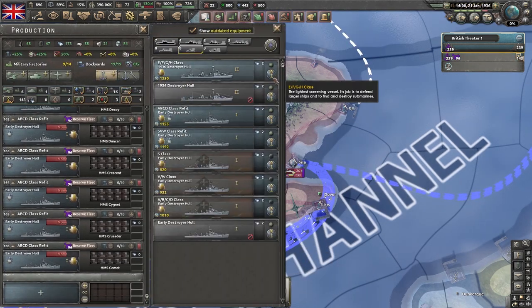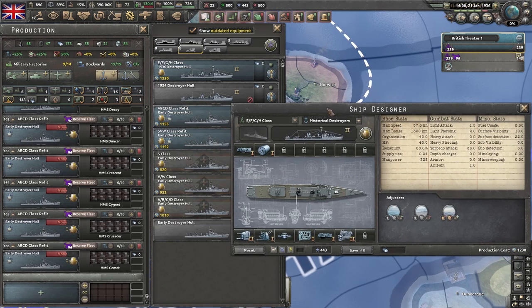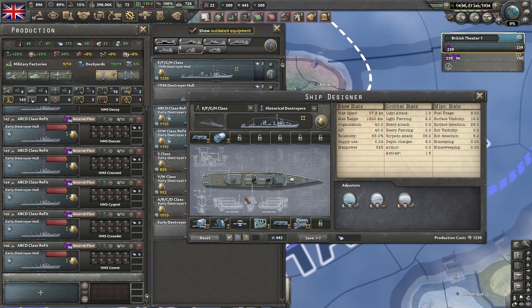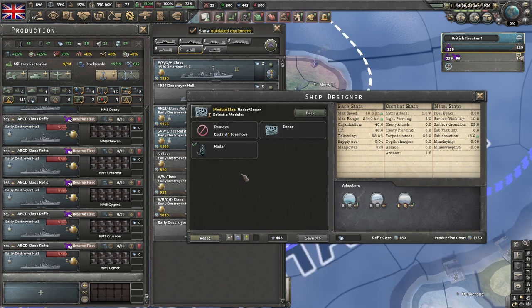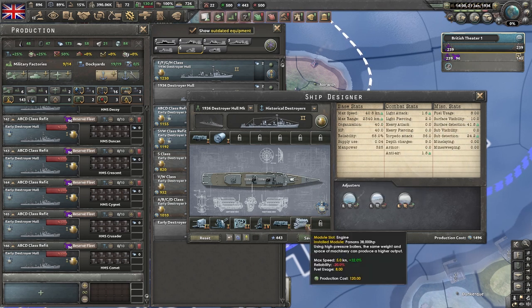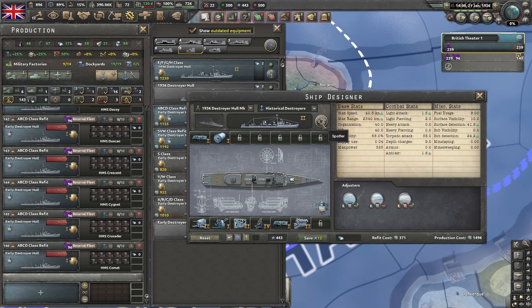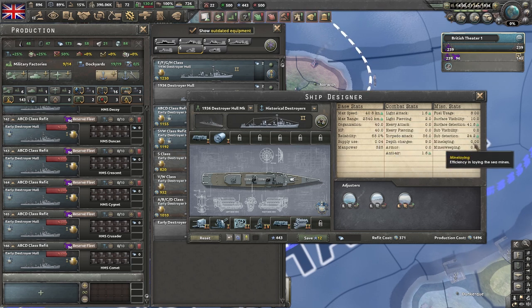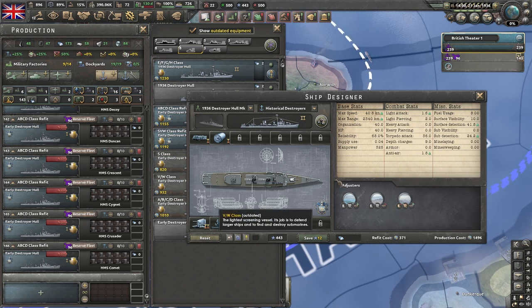Let's look at the next level of ship. I can't emphasize this enough — start with your worst ships and work your way up. You don't want to put a level four radar on your oldest destroyer hulls; put it on the ships you think are going to be most useful. This ship here is up to 40 knots because it's got a level two engine on a level two hull. I would even make this a spotter ship — max range 2340, which for a level two destroyer is pretty good. With a destroyer like this you've got 24.2 sub detection, 41.8 surface detection — you don't even need cruisers for your scouting.